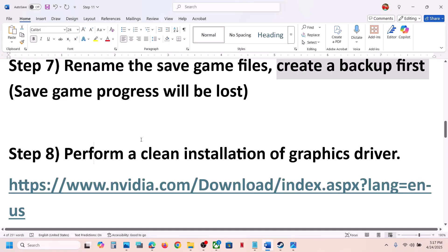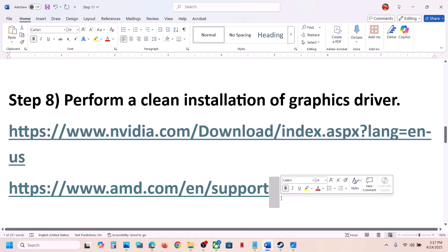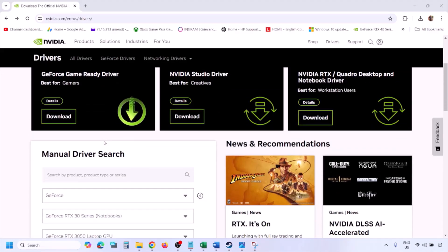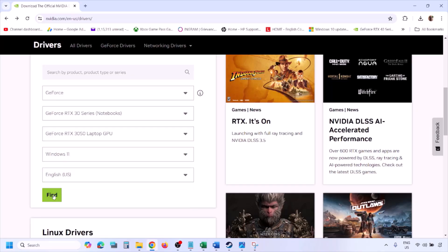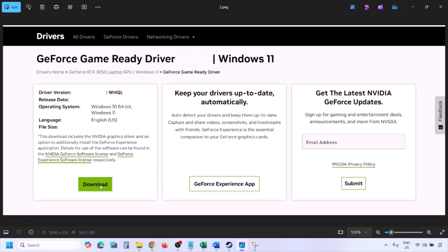The next step is to perform a clean installation of your graphics card driver. If you have an Nvidia card, go to the Nvidia website. Select your graphics card and the correct operating system — Windows 11 or Windows 10 — then click Find. You will see the latest GeForce Game Ready Driver. Click View, then click Download and let the download complete.